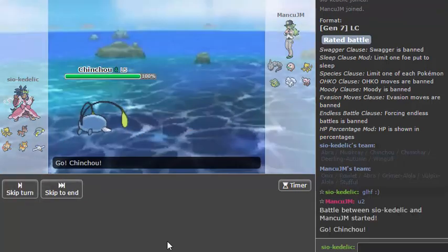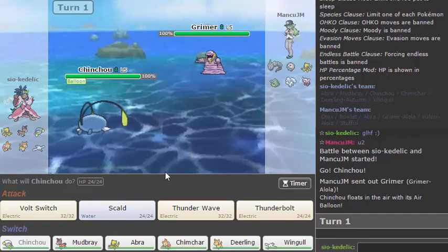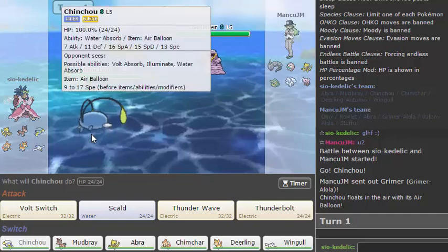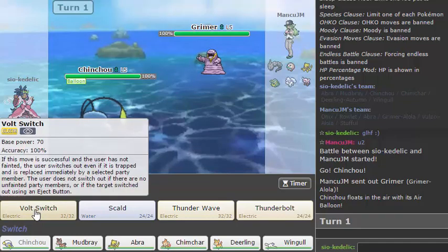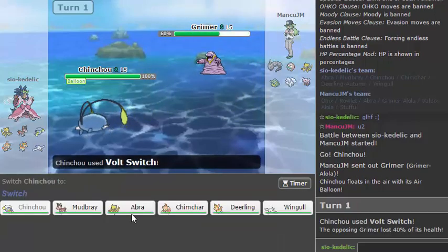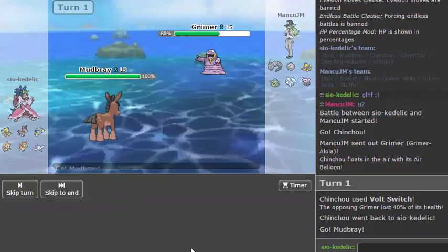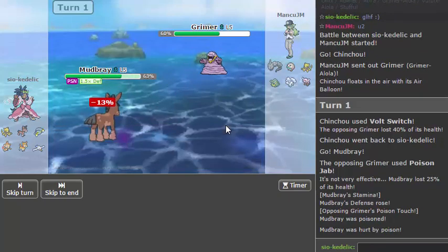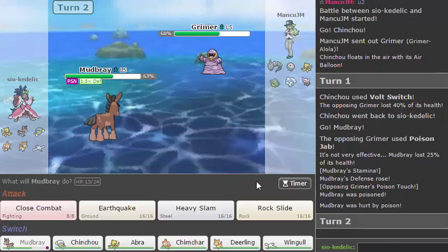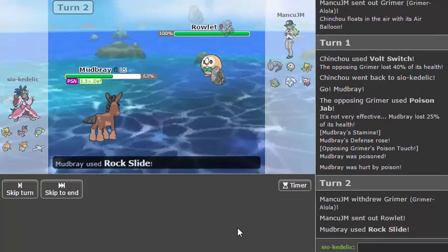Didn't really expect him to lead Grimer right away. Wow, you actually speed tie with me if you're max speed. Let's full switch. So he goes for a Poison Jab probably because I don't have a resist to that except Mudbray — but wait, you do have something off the ground, I forgot. I expected that but it's okay. I think I'm actually going to go for the Rock Slide. I'm up higher on the ladder now so I have to start making some predictions.